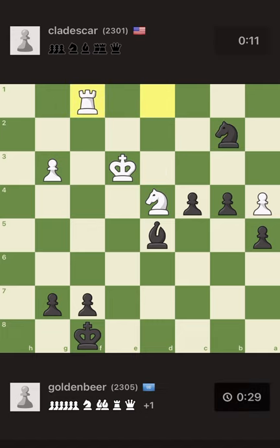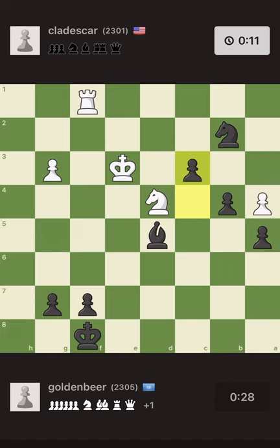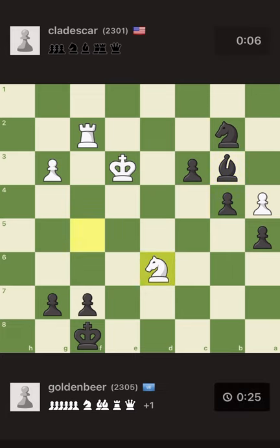He attacks but there's nowhere useful to go. We're both in time trouble. The clear path here is that these two passed pawns — one of them will either queen or win a piece. The game continues a bit more; I won't go into the detail of the time-trouble blunders.